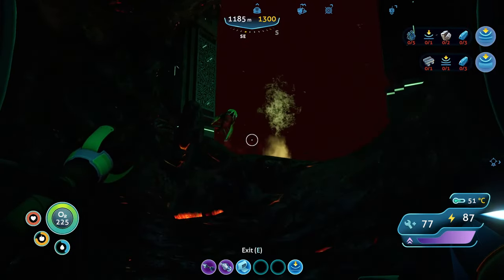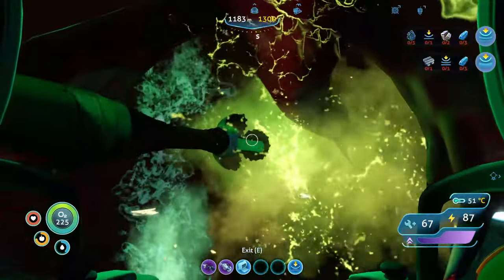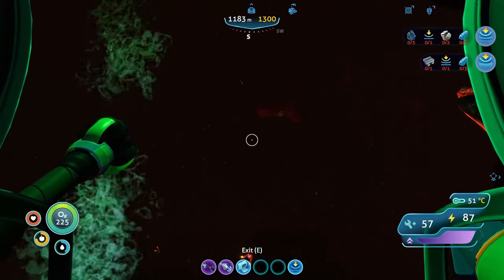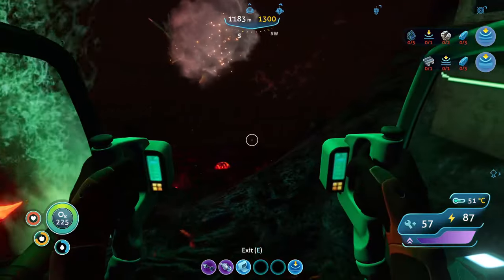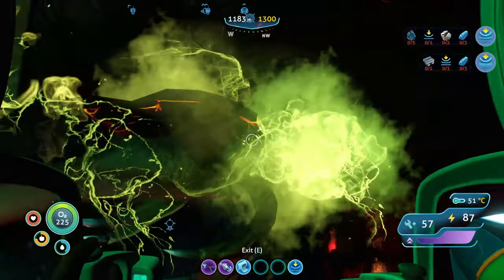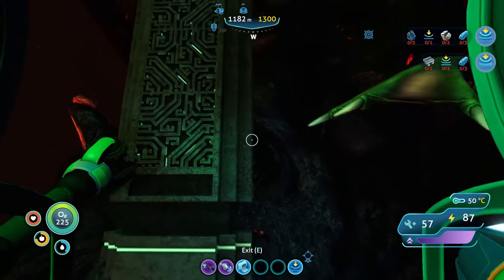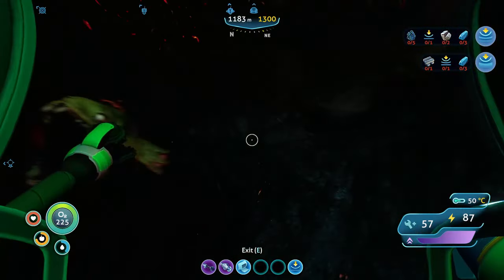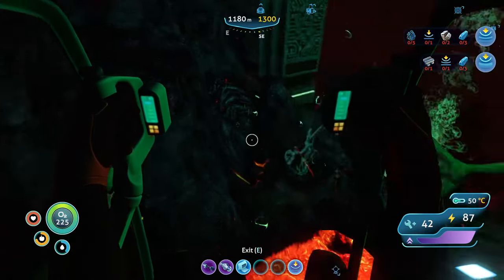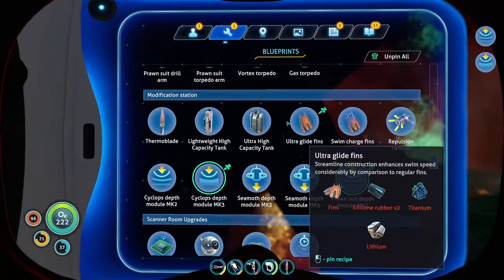Okay, I have a lava lizard. There's the sea dragon, it's way out over there. Oh god, you scared me. I gotta go because I'm also taking damage from something — I'm thinking it is the lava. He's right over my Cyclops! Are you the one doing this to me, or is it the fact that I'm standing next to a lava pool? I got a repair tool on me, I can do this.